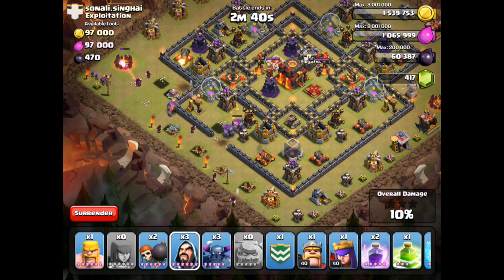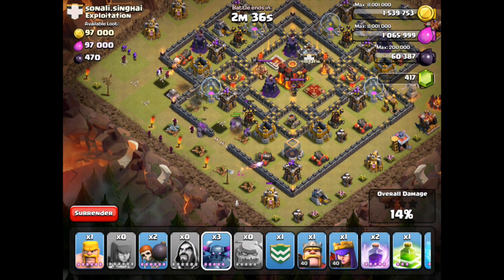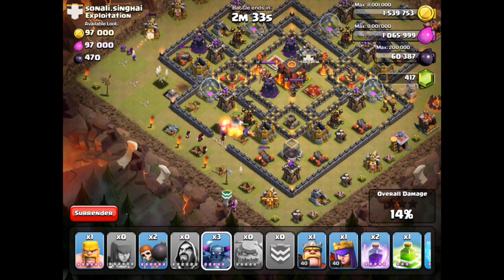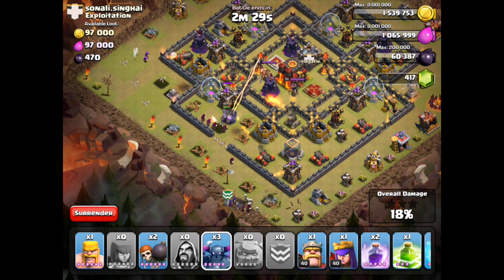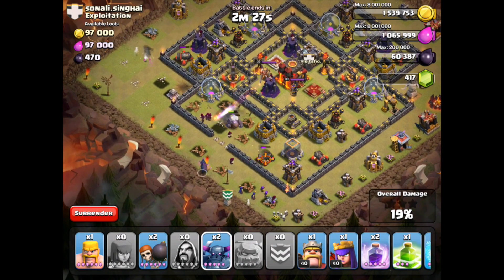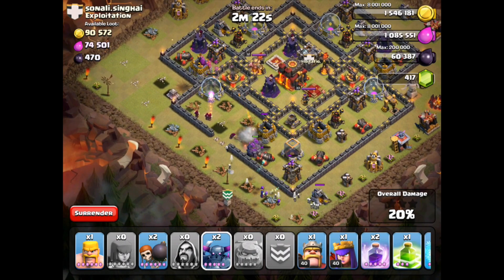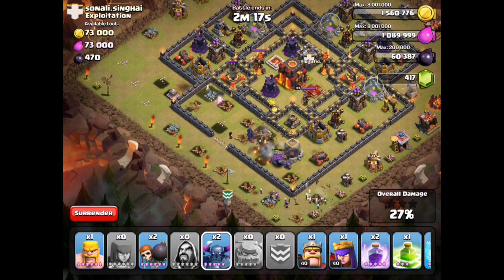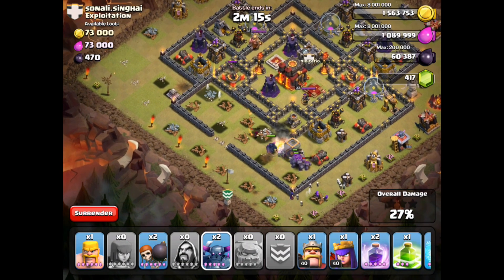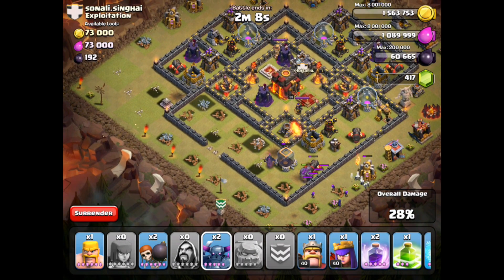I'm going to go ahead and try to clear everything out here. That one elixir pump in the bottom right — let's put the Clan Castle down here, now that it's cleared. I'm thinking maybe one Pekka now to help clear the stuff on the inside. I really want to see these structures go down inside before we send everybody else in, so very patiently we're going to wait. That Pekka is oh so slow. I want to see them kind of turn that corner. Here comes the Pekka — he's going to take out that dark elixir storage, and once he does, panic can begin.